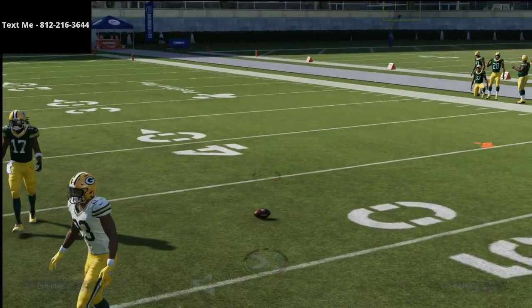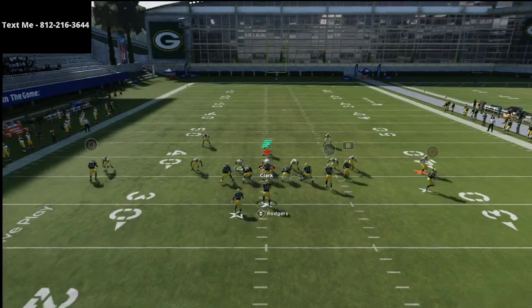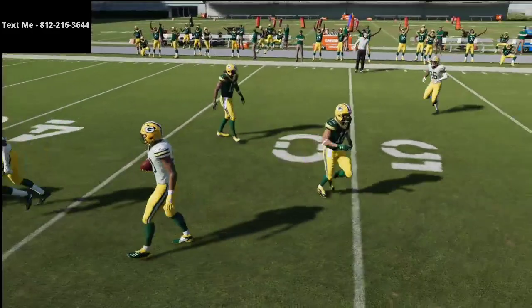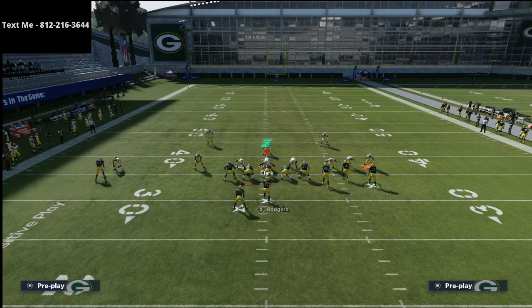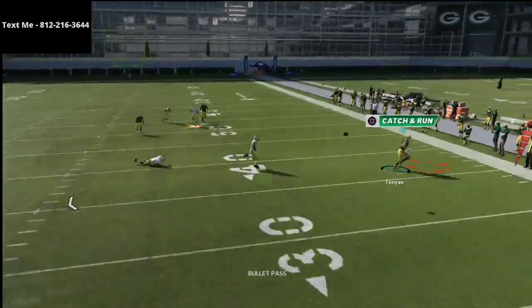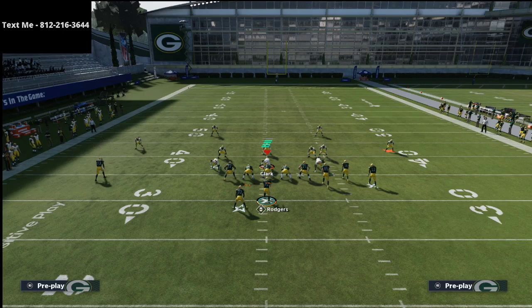The way to stop it is relatively simple — just shade your coverage up. If you shade coverage up you'll be able to stop it, but that opens up other things for your offense. Be mindful that if they have their X-Factor activated you don't necessarily want to mess with that. The motion out streak doesn't always work, but it does create some natural picks and natural rubs for you to hit other receivers as well. This play is super effective.